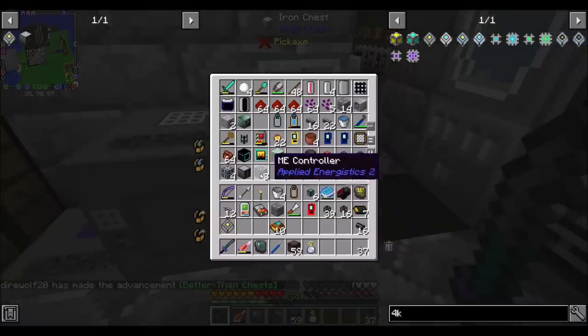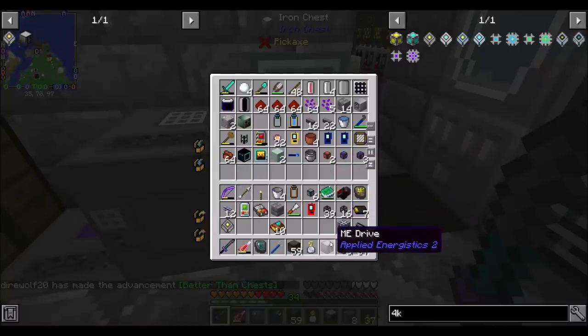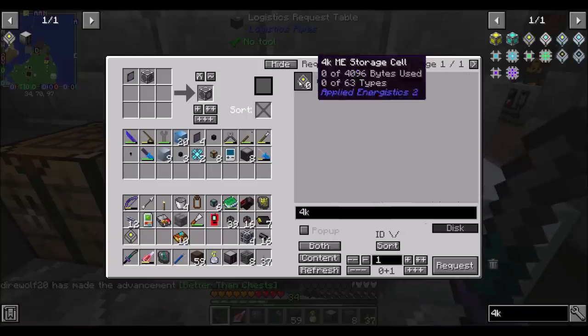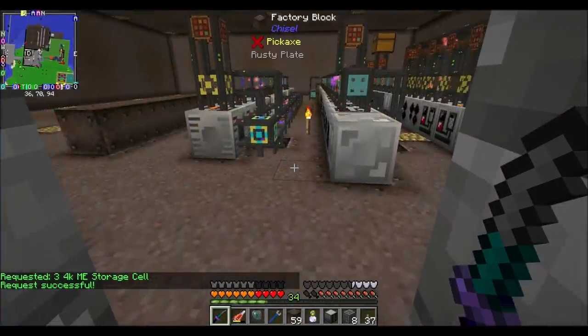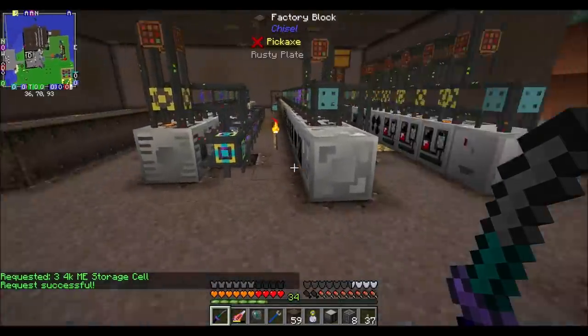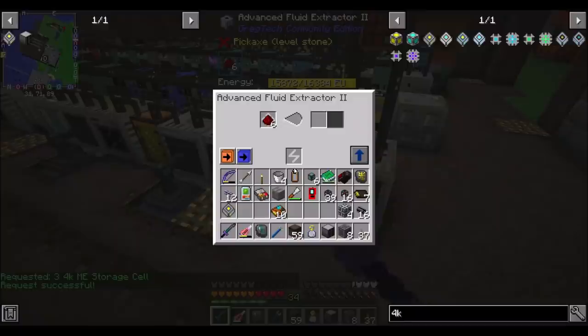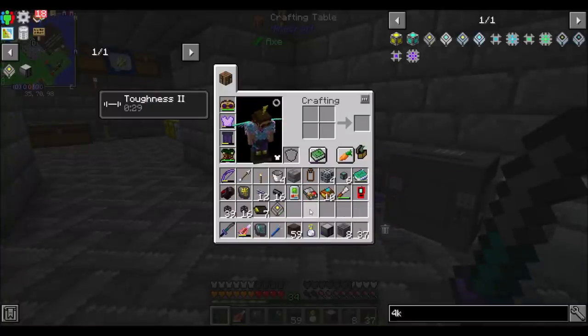We've got a 4K drive. I've also got an ME controller, an energy cell, an ME drive, and the 4K storage cell. Let's get a few more 4Ks — can I get three more? Apparently yes, a whole bunch of things are going to happen now. I love logistics pipes, I love watching everything flow through the tubes.